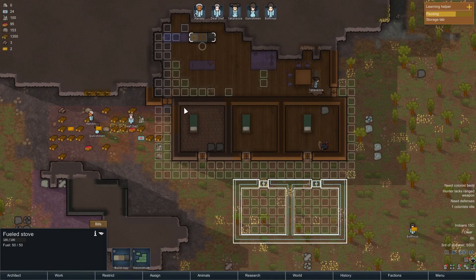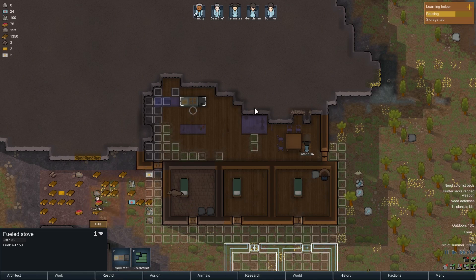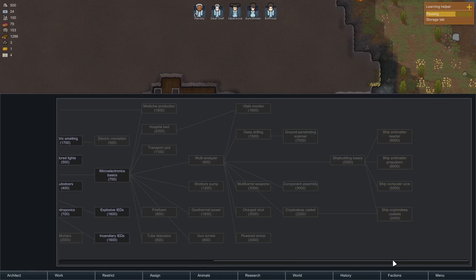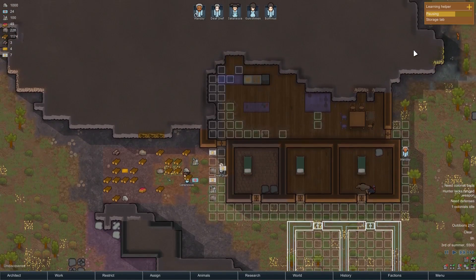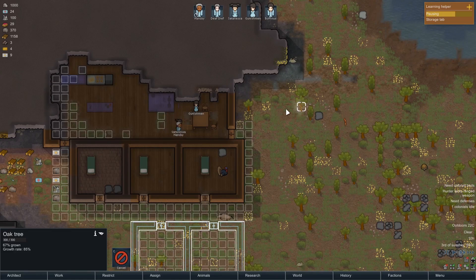I'm deliberately skipping through these early stages rather quickly because you've seen a million colony startups before. Let's look at the research screen because it's been upgraded quite a lot - I'm building a research bench at the moment. This is all new and you can see how things relate to each other in a nice schematic. You can still complete the game by building a ship and escaping, but there's also a new method of winning which involves finding a crashed ship elsewhere on the planet and stealing it.